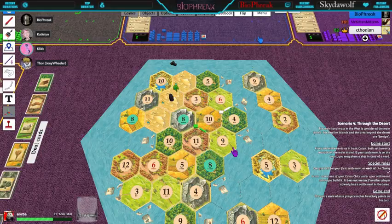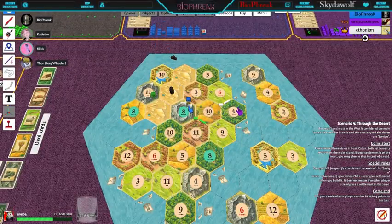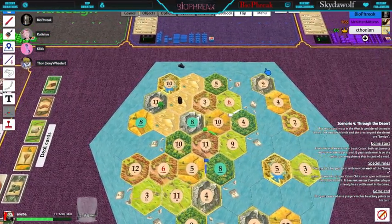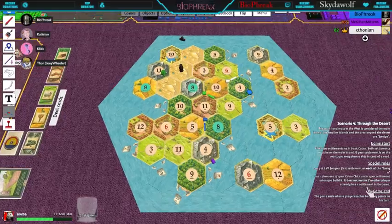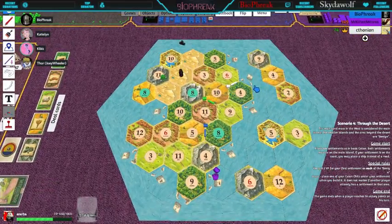The numbers on the dots show how often they come up. The number four comes up every damn game. Mr. Kitten Mittens gets to place two because he's at the bottom — he places a settlement and a road, then his second settlement and road. Then I place one, then you place one Katie, then Chthonian places his last one.